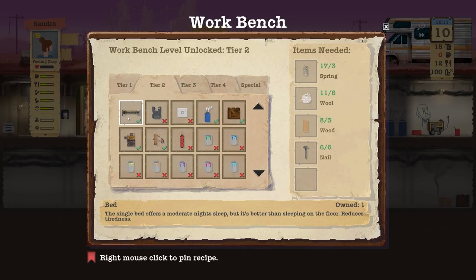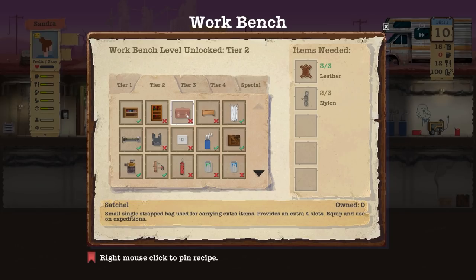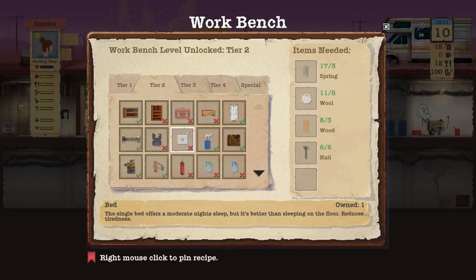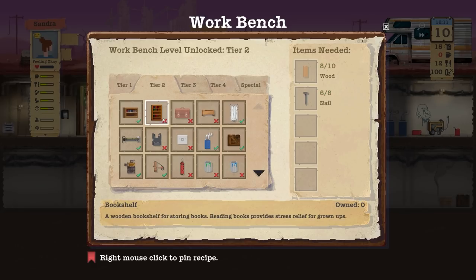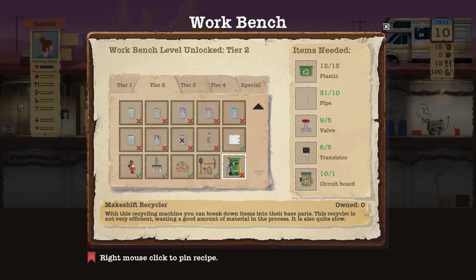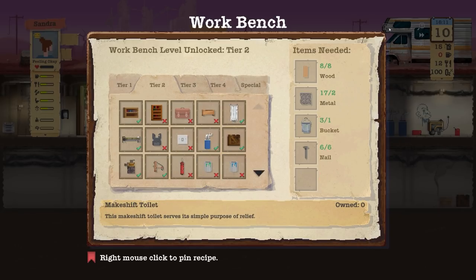Does it use the same parts — that's the big question. You can build a satchel but we don't have the nylon sadly. Small pantry, bookshelf — don't have great use for those at this stage. There's a makeshift toilet, which actually would be good to make because at the moment it's just the — that would be better. Nails, buckets, metal, wood — none of that overlaps with the recycler, so I'm going to make that makeshift toilet.